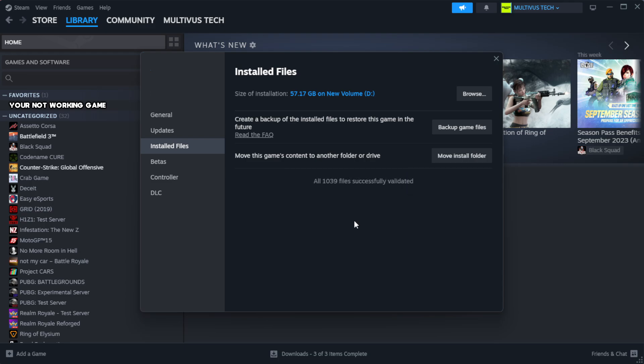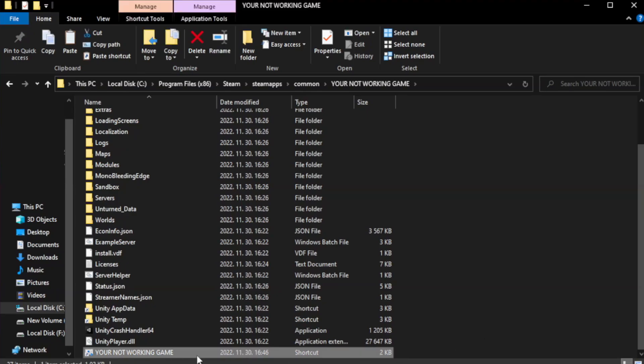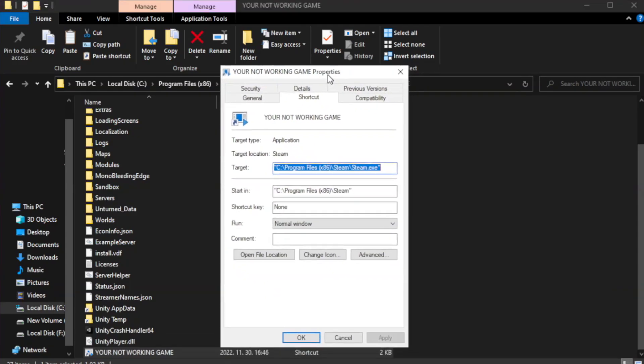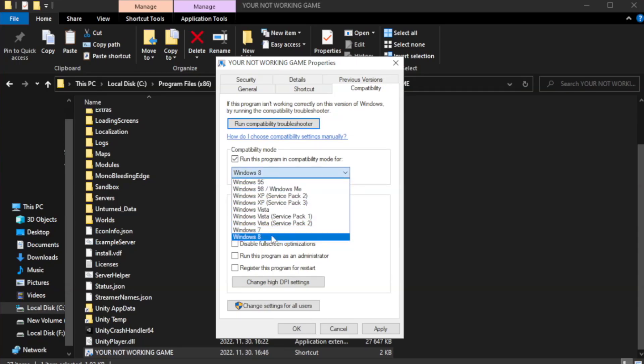Wait for the process to complete. Click Browse, then right-click your not-working game application and click Properties. Click Compatibility. Check Run this program in Compatibility Mode and try Windows 7 and Windows 8.